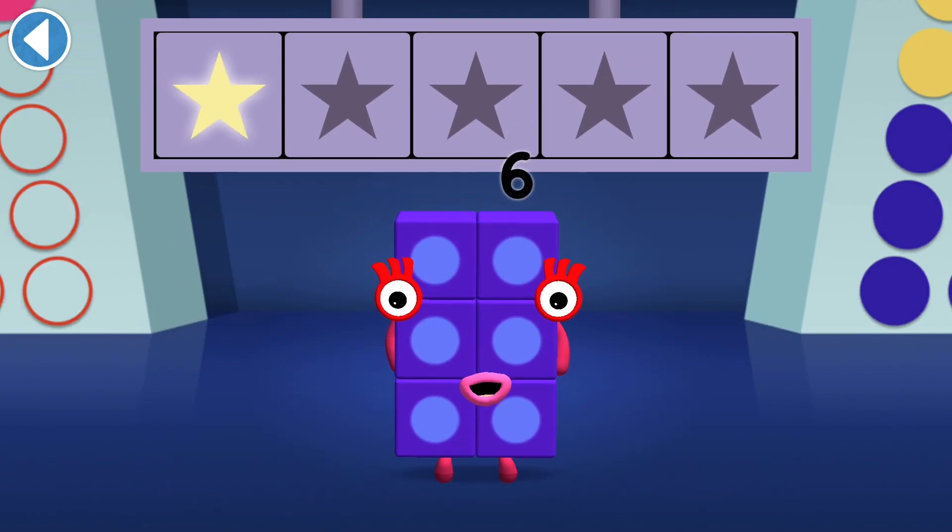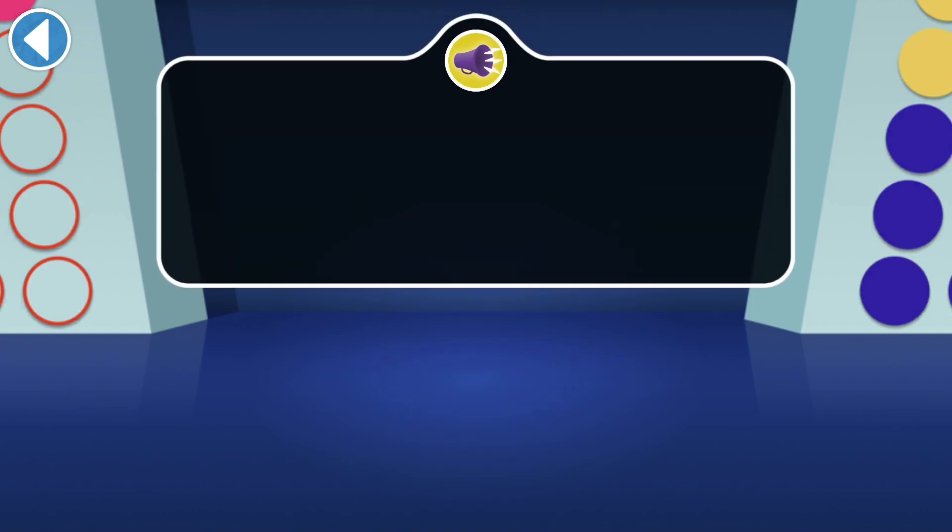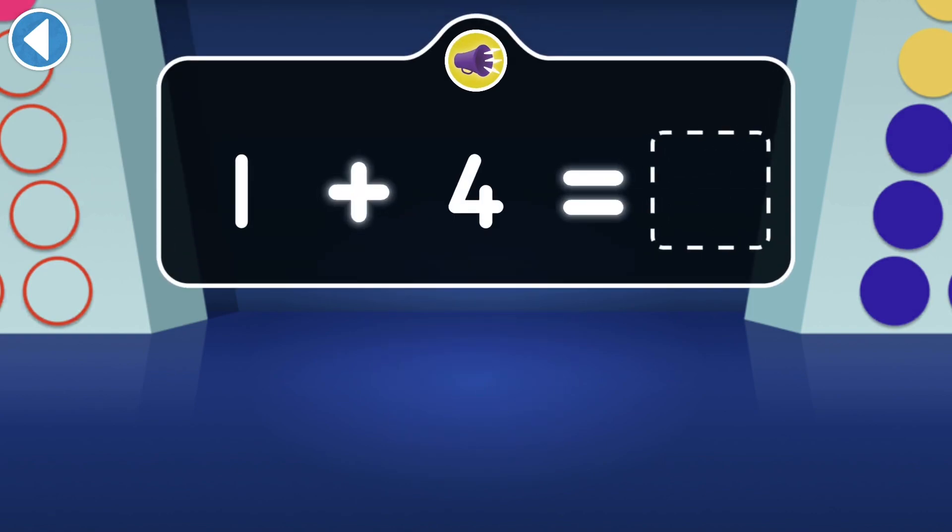Woohoo! You won two super shiny stars. When one jumps onto four, which number block do they turn into?